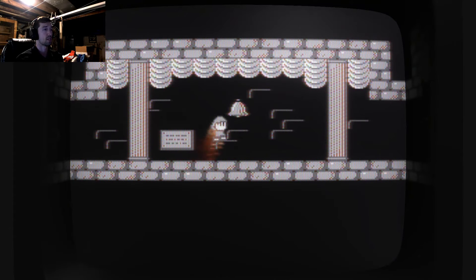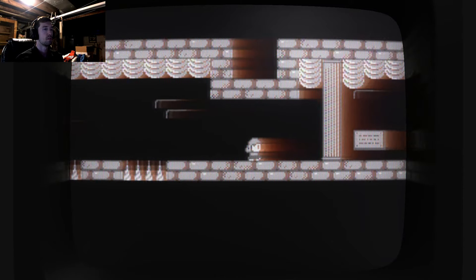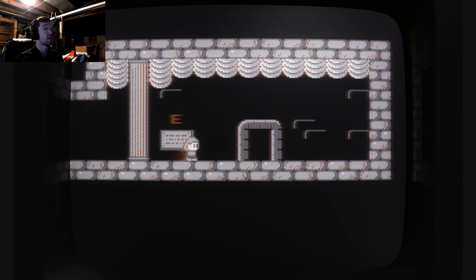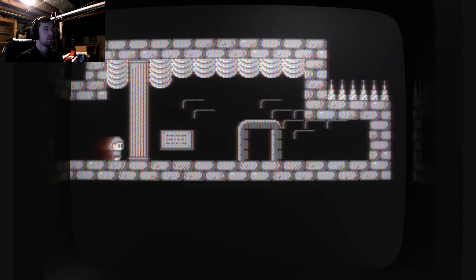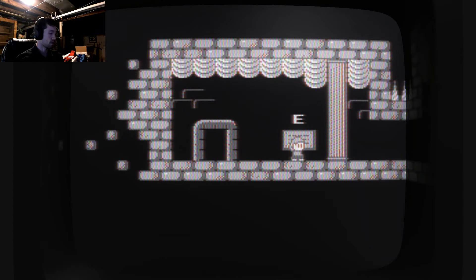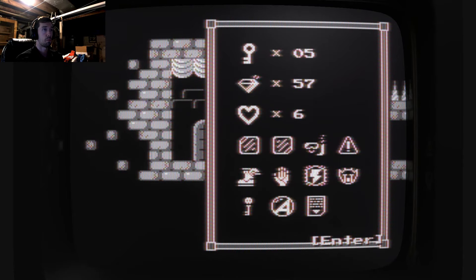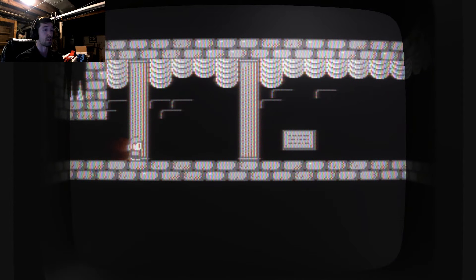Push up to jump. Ring bells to save your progress. Jump to avoid spikes and other hazards. Push up to enter doors — it's really taking me through the tutorial again. Use keys to unlock doors. Each key may only be used once — push tab to view your inventory. I still have all my stuff. It's just so I can get back. Hold down up to jump higher. Press down to go through ledges — reading all these so I don't miss anything.